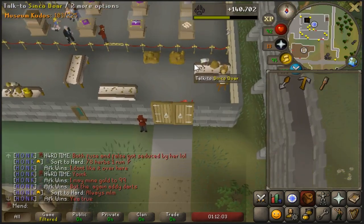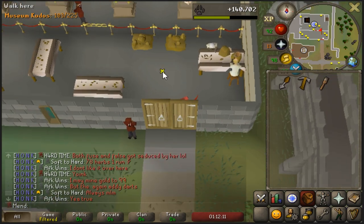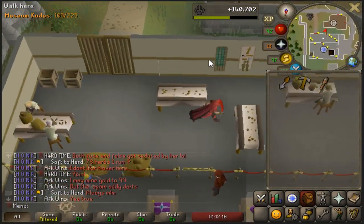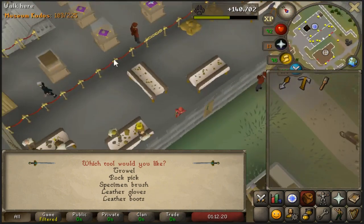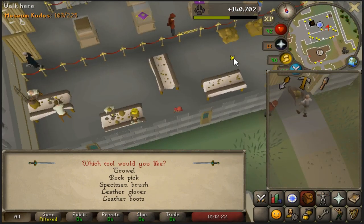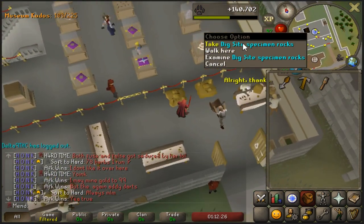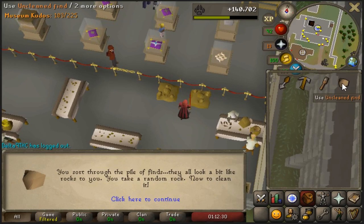Once you enter these doors — or you can go through the museum and enter this little gate, though there's dialogue when you do, I recommend going through these doors. Go over to the tool rack and you can take everything that you will need. And once you've taken every single thing on that list, come over here and just dig right here in the dirt and you'll get an unclean find.